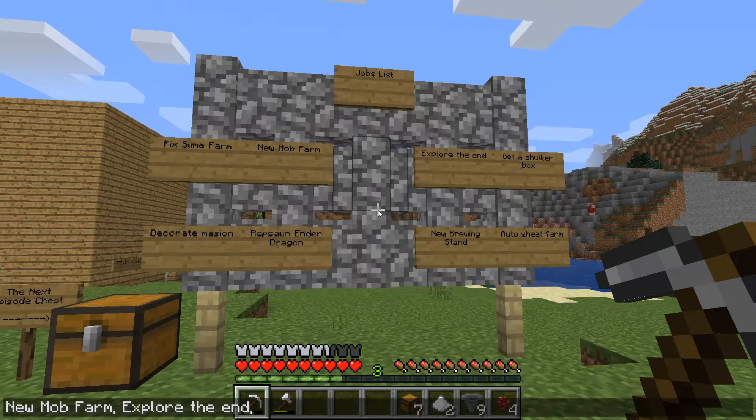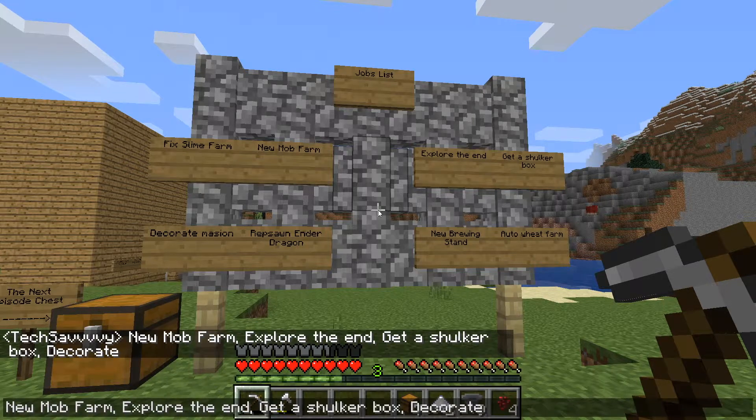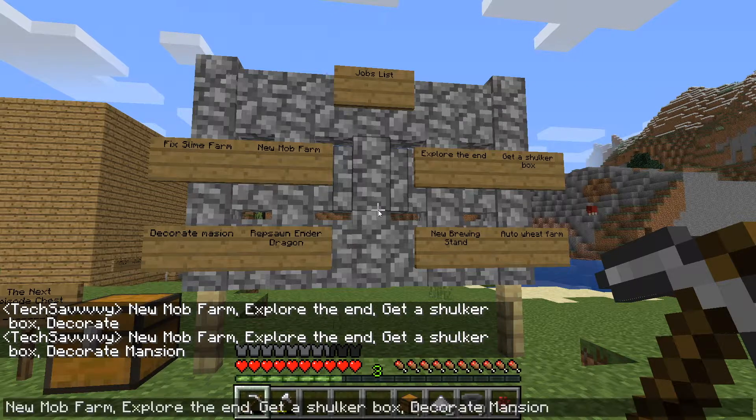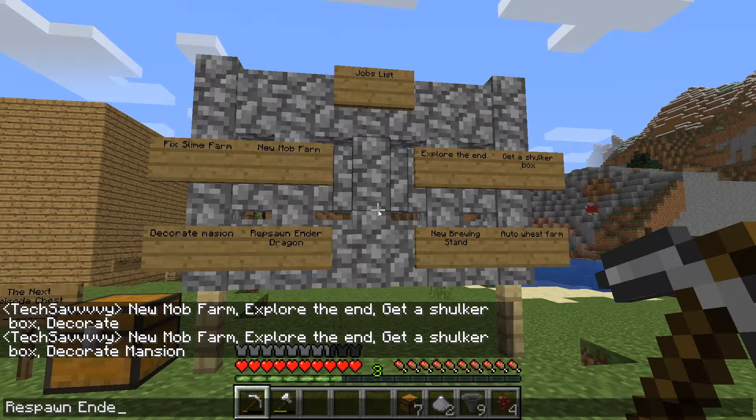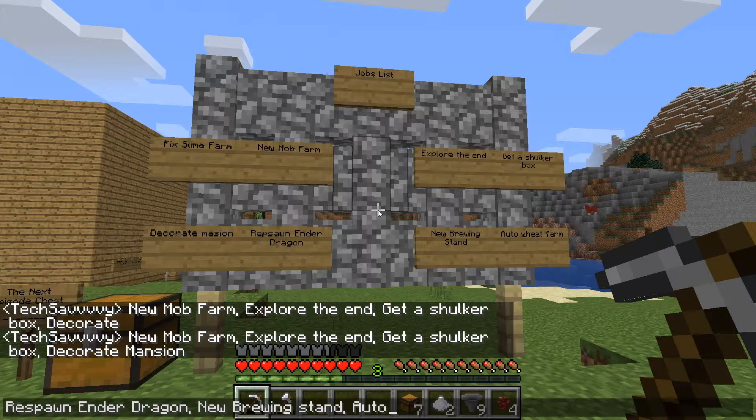For the end. Get an okra box. Decorate. Maybe that. Rees. Vaughn. In your dragon. Roof. Stand. Auto wait farm. Alright, let's talk about this for a minute here. Let me put something over here real quick.